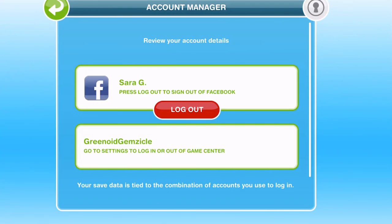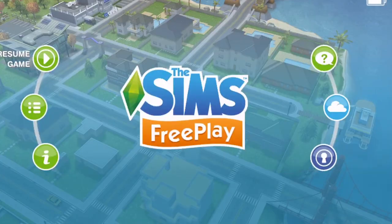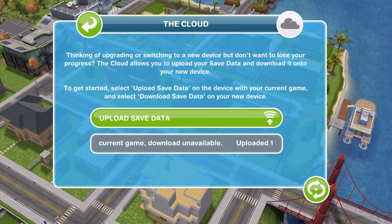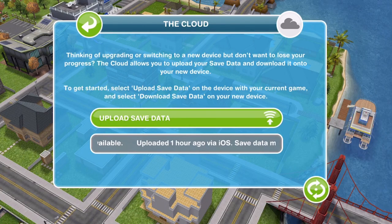As you can see I am signed into my social media account, so I will be able to save to the cloud. The middle blue button on the right hand side — the little cloud icon — is obviously the cloud. So if you go ahead and click on that, there are two possible options: you can have upload save data or download save data.